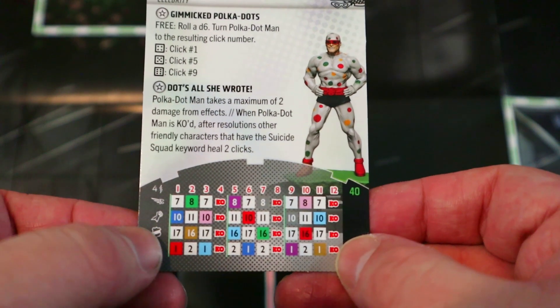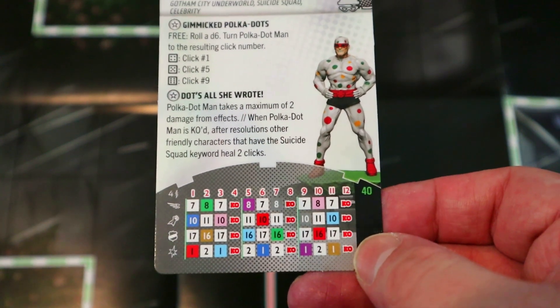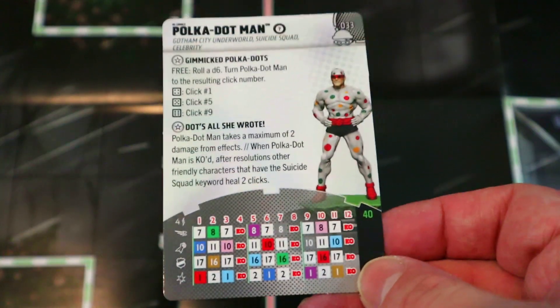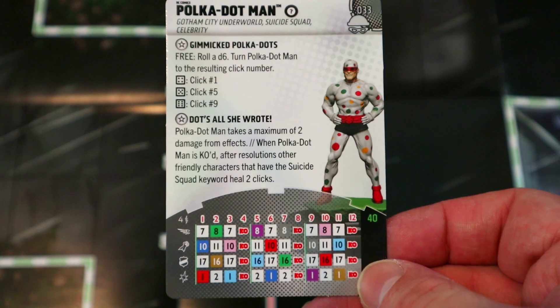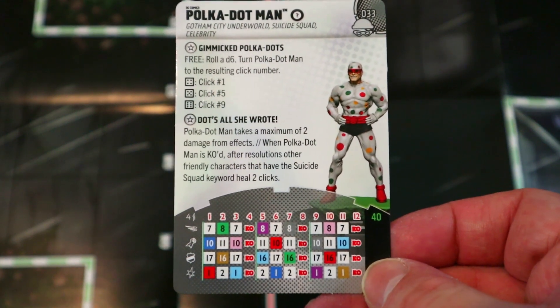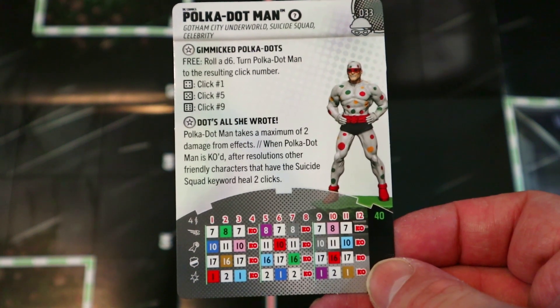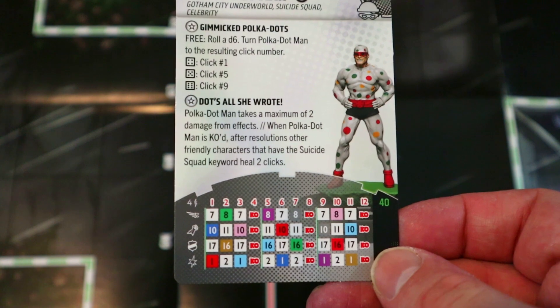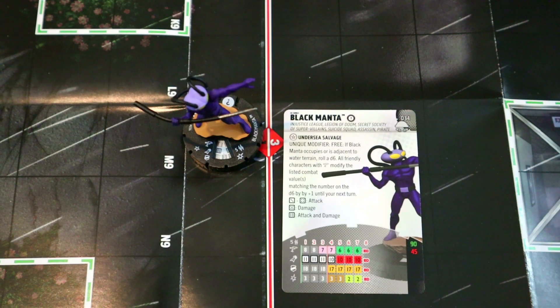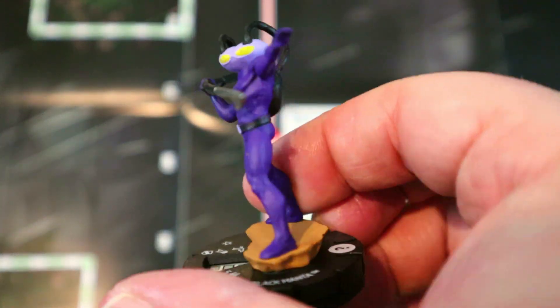I'd probably start him on TK or Barrier since you can turn him to the other click anyway. If your opponent doesn't finish him off right away you just take a free action, roll a die, and turn him to another click. It is random though — you can't choose, so start on what you want. He's got 10 attack, one damage, and Penetrating Range Combat Expert. He's a pretty nice support figure, takes a little work to KO, and will heal up your whole team if they don't finish him quickly.